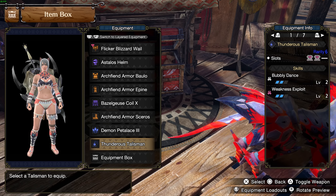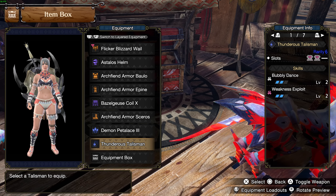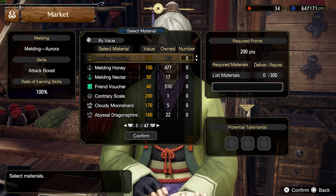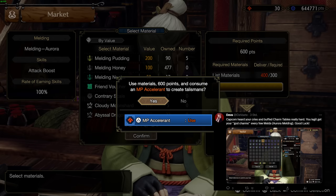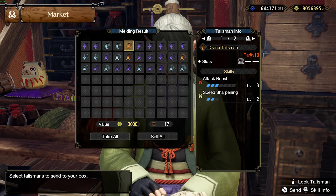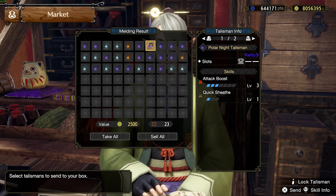The charm as always is a general purpose level 2 slot charm. Even though Capcom buffed charm table drop rates with a new melding option, so now it's fairly easy to roll even actual god charms. Like legit, you can get level 3 attack boost, a free slot and more skills. And here is proof — this took me like 5 minutes.